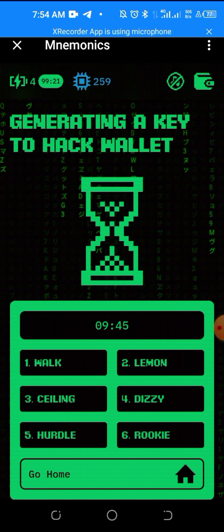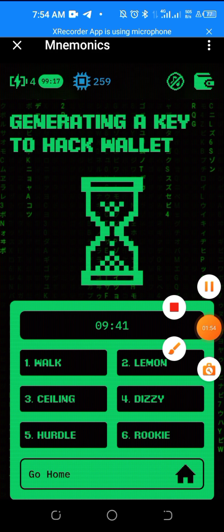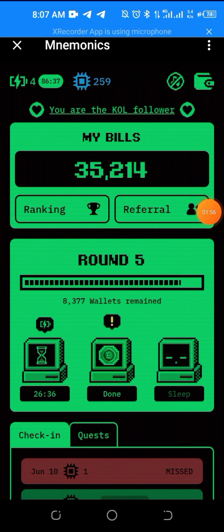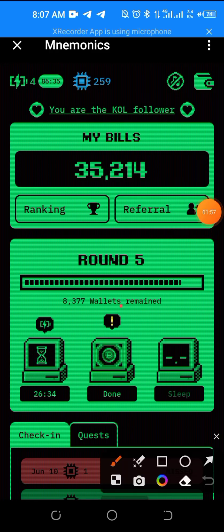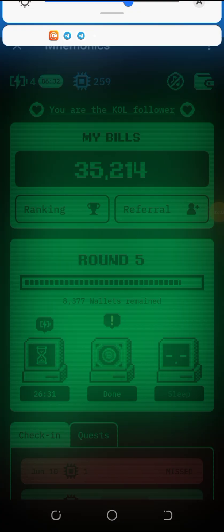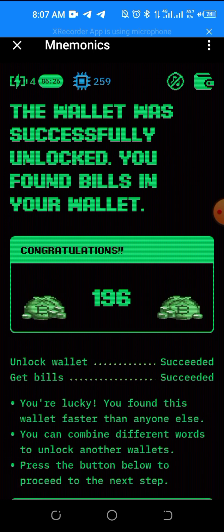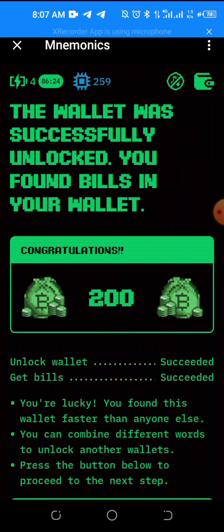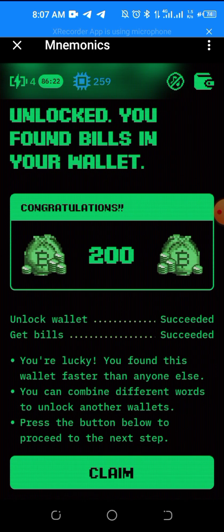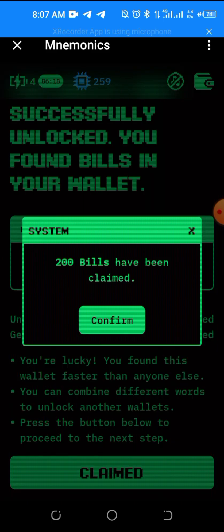The moment it finishes counting down it will show 'Done', then you click Done and you'll be able to get bills as a reward. After 10 minutes, click the button that says Done. It will tell you whether you are going to get any bill or not. You can see — it gave me 200 views, so I'll just claim it.